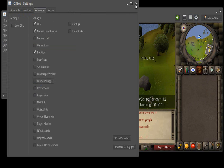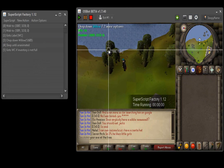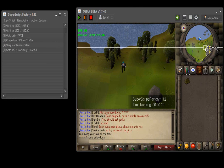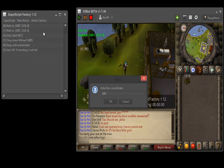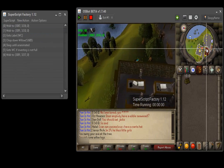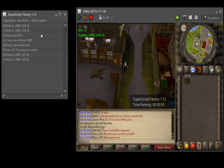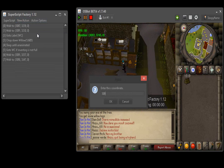Now I'm going to chop one willow down. Once you have your first willow log, we can start making the path back to the bank. Add a new walk action: X is 3091, Y is 3237, Z is 0. Then add another walk action in front of the bank booth: X is 3092, Y is 3247, Z is 0. Add one more walk action right in front of the bank booth: X is 3092, Y is 3245, Z is 0.